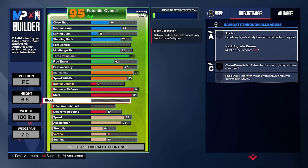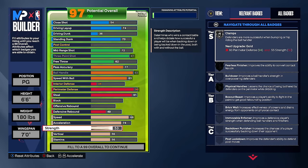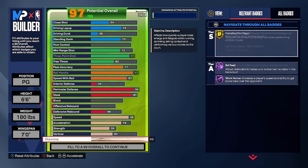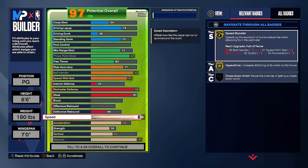We're also getting a 91 steal, giving us gold glove, gold interceptor, and gold right stick ripper. The defense on this build is as good as it gets for a 6'6 guard since 6'6s can't get anchor and block is expensive. For physicals: 86 speed, 55 strength for gold clamps and bronze fearless finisher, 60 vertical for bronze rise up and bronze aerial wizard, and 99 stamina for hall of fame workforce and hall of fame 94 feet.